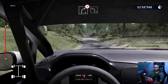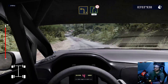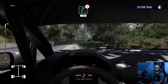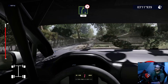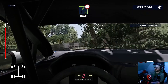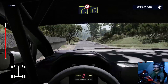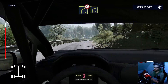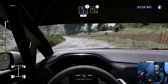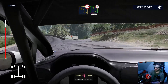Narrows, right four, tightens, into left three. Into right five, long, tightens, 100. Right four, narrows, and right four. Into left five, caution 30. Left three, left three, over bridge, narrows. Right six, tightens four, short, 30.